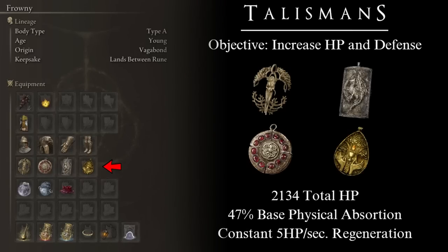With our weapons covered, let's talk about talismans. Since this is a tank build, we are looking for two things: health and damage negation. The first three talismans are the Erdtree Favor +2 for additional health, stamina, and equip load; the Dragon Crest Greatshield Talisman for a significant boost to damage negation; and the Crimson Amber Medallion +2 for a significant health boost. The final talisman is the Blessed Dew Talisman for a constant 2 HP per second regeneration. With these active, we run 2134 HP with 47% base damage negation and 5 HP per second total regeneration from the Icon Shield and Blessed Dew Talisman stacking.